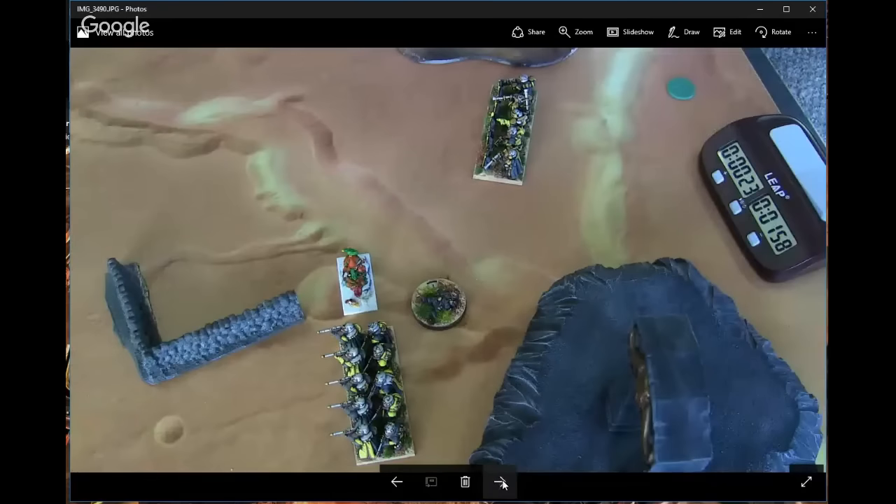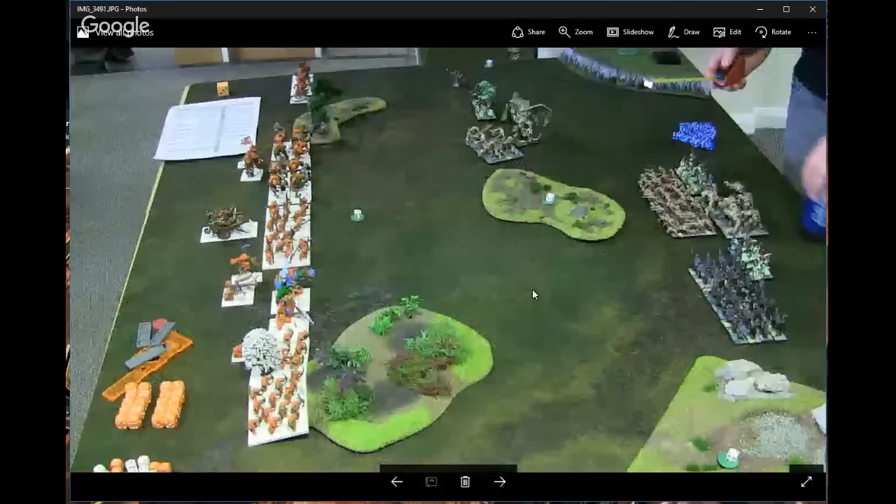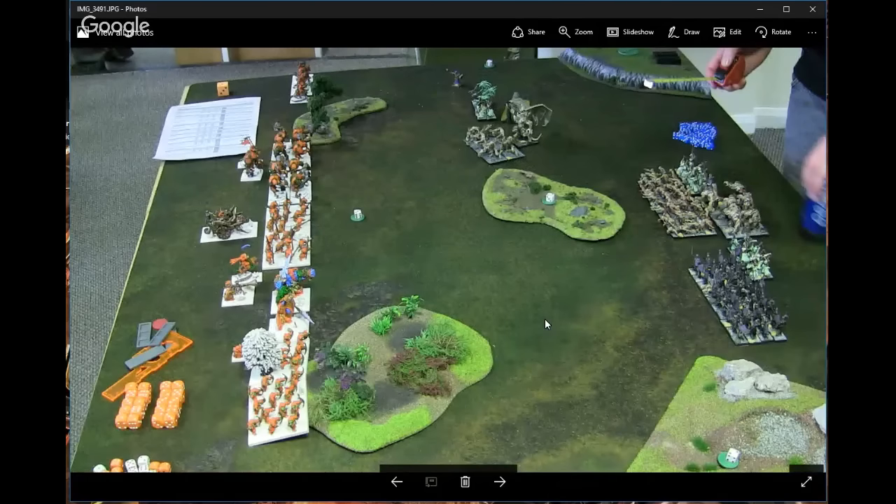So in round 2 I'm going to be towards the top of the table - I think I was on table 2. I'm up against undead, and this is another new scenario but with a familiar stench to it. Essentially it is Pillage, but the objectives are worth a random amount - you still have a random number of objectives, and when you're placing them you roll to see how many victory points it's worth on a D3. So you can see quite a few of them are worth 2 here.